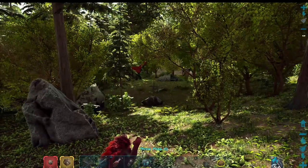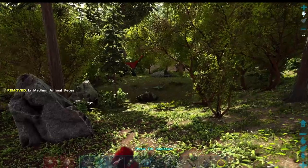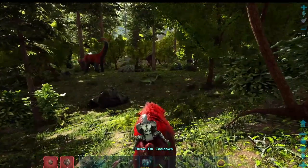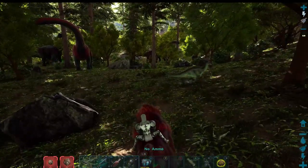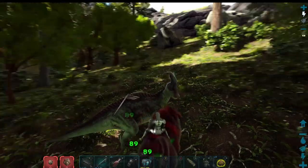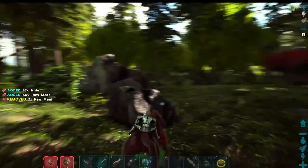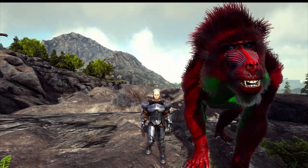You can throw poop — we get a brown reticule for that, which is pretty awesome. This is going to be a great reason to tame a Dinopithecus. The primary attack is a bite, and there's also a claw swipe. So that is your quick trapping and taming guide for the Dinopithecus.